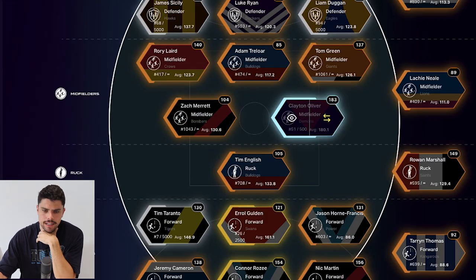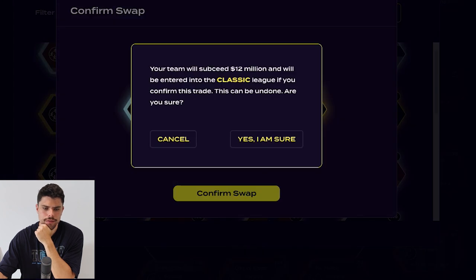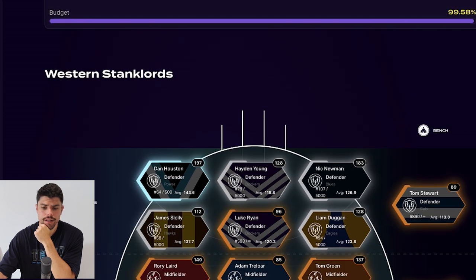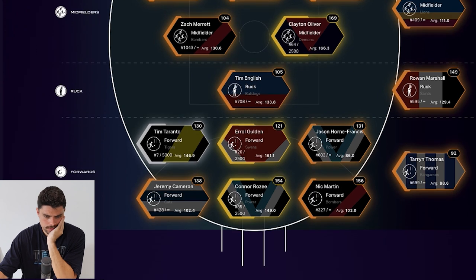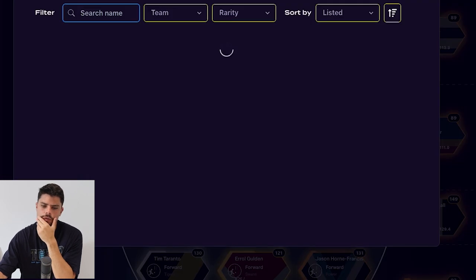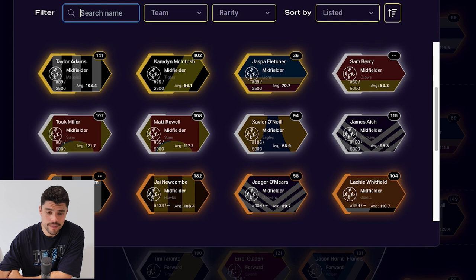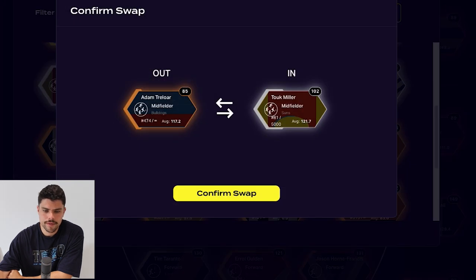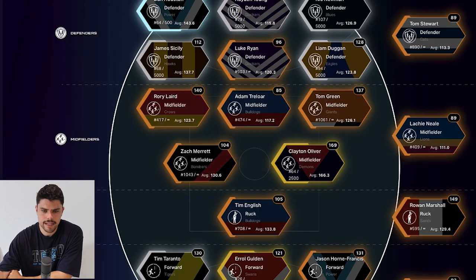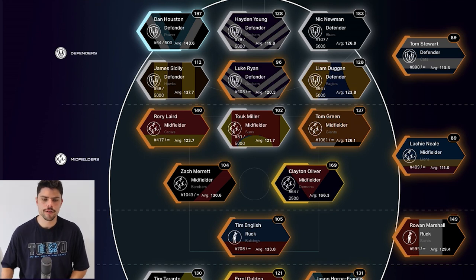Do I downgrade Clayton Oliver to gold? That will probably give me my salary cap back — I do have him in gold already, so that should work. Going back into Classic, I've still got some salary cap left. Maybe Treloar is the one to upgrade for that silver Tuchmilla — the forwards all did well this week so I don't want to drop any of them. Tuchmilla is super consistent, so let's get him back into the team. After a little bit of fidgeting around, I think this optimizes my team. I'm at 100% salary cap. Dan Houston's scores are just so impressive at the moment and Zach Merritt also comes into the team over Treloar.